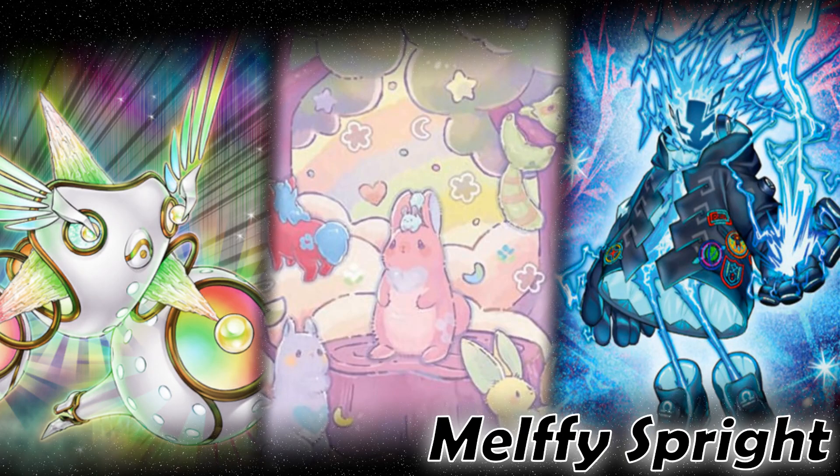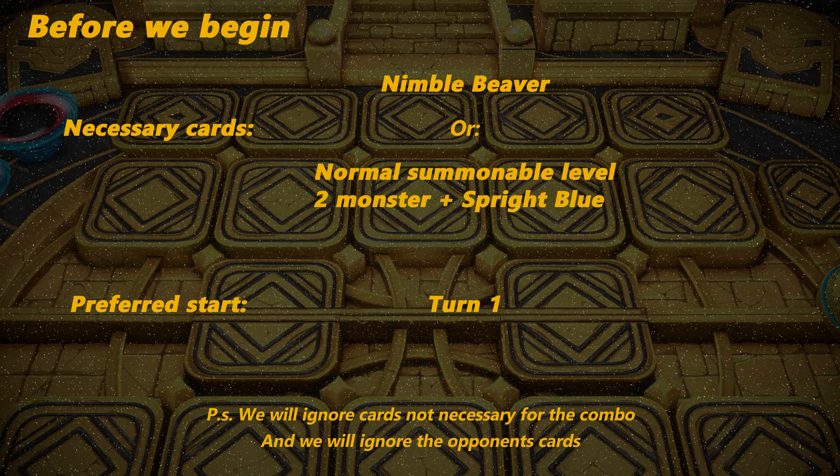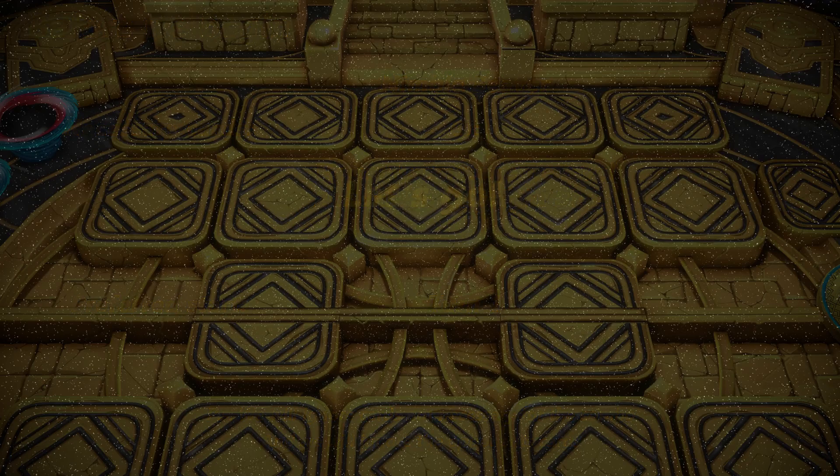Hi and welcome to a new episode of the Yu-Gi-Oh Basic Series. Today will be the first video on Melffys Sprite. Within this episode, their anti-Tier Laments combo, we have two combos that end on the exact same board but get there differently. For the first combo we need a single Nimble Beaver; for the second we need a normal-summonable Level 2 monster plus Sprite Blue.